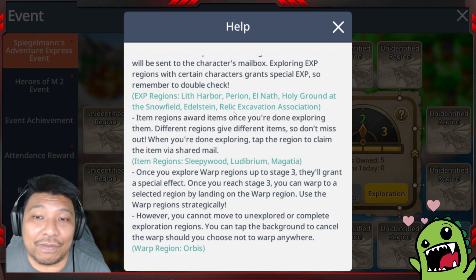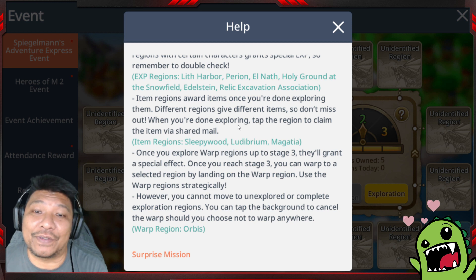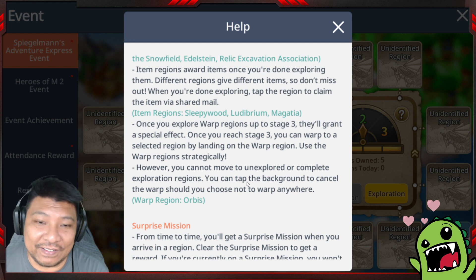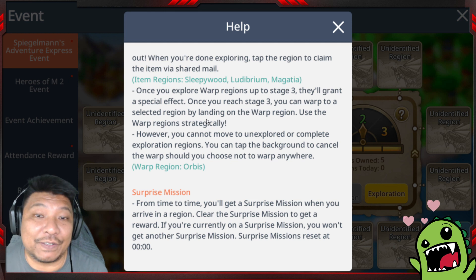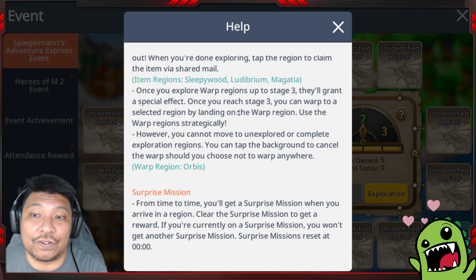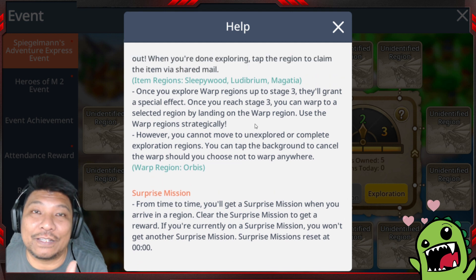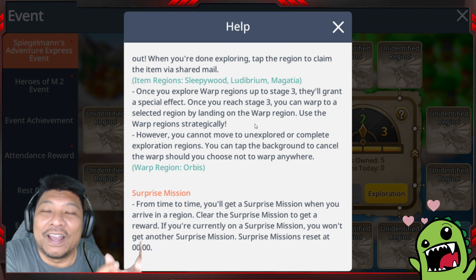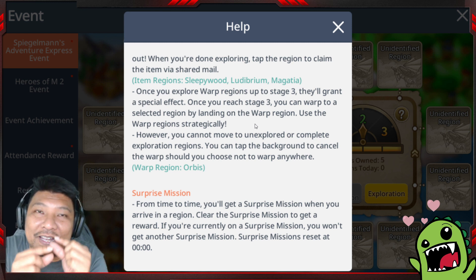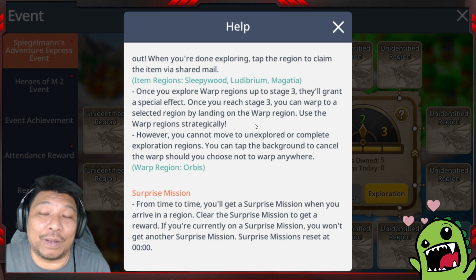The Experience regions are Leaf Harbor, Perion, Elnath, Holy Ground at the Snow Field, and the Relic Excavation Association. The Item regions — such as Sleepywood, Ludibrium, and Magatia — give you boxes with items. The Warp region is special: once you reach stage three of a Warp region it grants special effects and lets you warp to another region. Use the Warp region strategically — plan to walk from one Warp point to another, then use Spiegelman's special offer to land within three spaces of a box you missed.